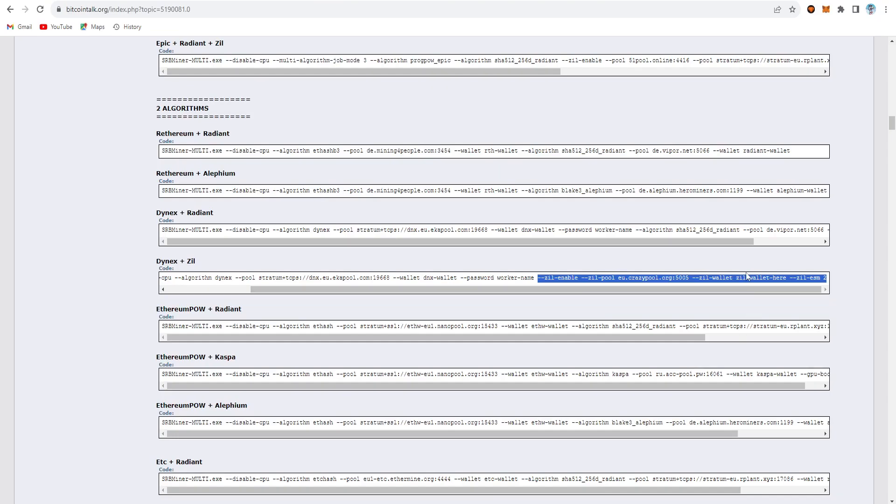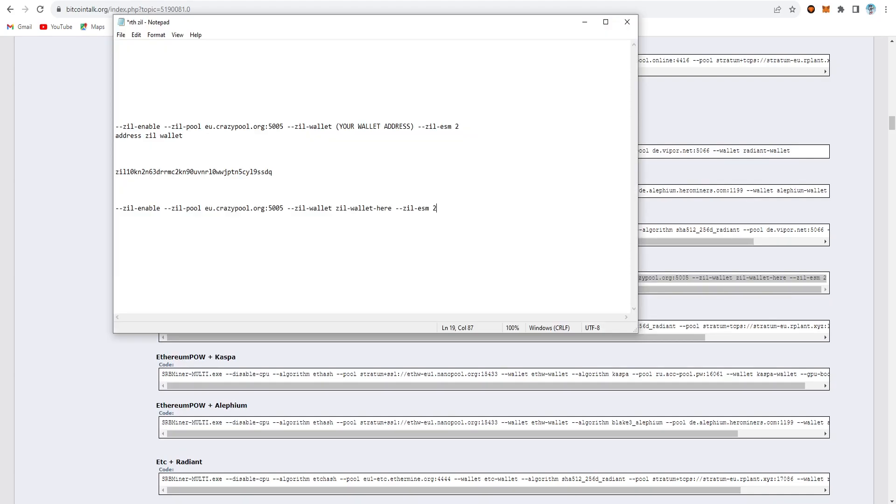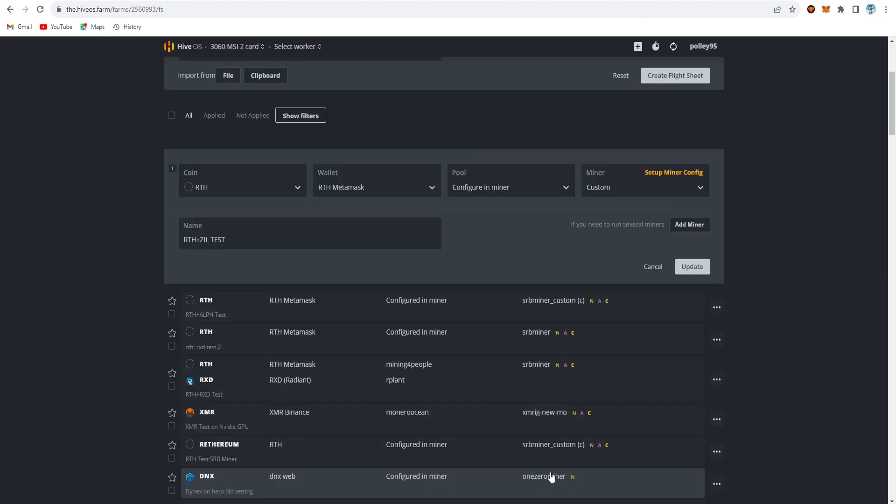I copy the whole ZIL section from the DYNX plus ZIL batch file and paste it into the extra config section. You can see: --zil-enable, then --zil-pool, space, zil.crazypool.org:5005, space, zil, space, wallet, space, your ZIL wallet address, then space, -zil-esm2. You need to paste your own ZIL wallet address there. Copy all of that, paste it into the extra config arguments, and apply changes. That completes the flight sheet setup.